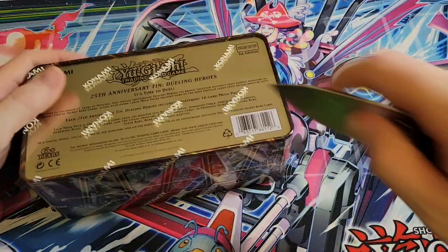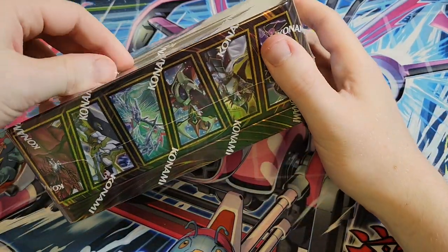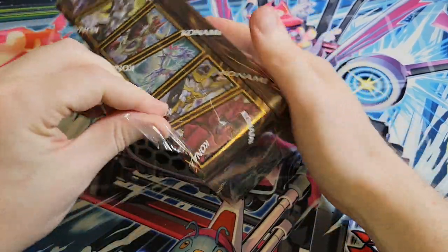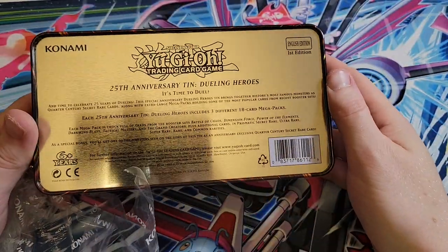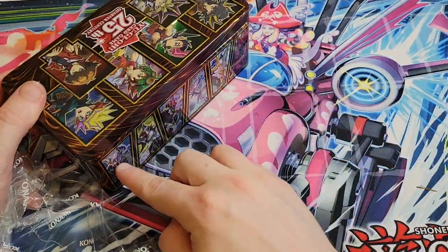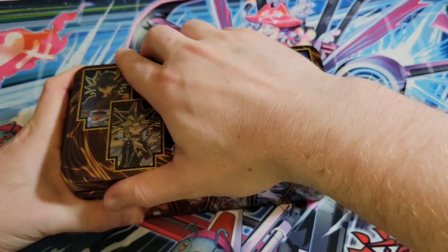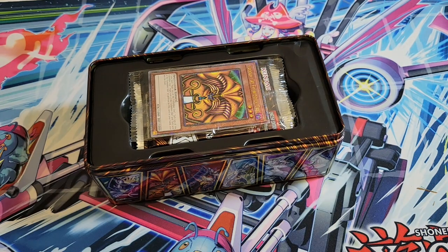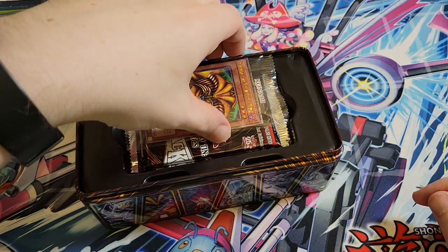Last ten. Exodia, Dark Magician - we've got to get one of the two. We didn't even get an Elemental Hero either. Pretty sure there's 16 promos. I think there's 16 promos, and we've gotten ten. Yes! Let's go - last pack magic, last ten magic. Thank God - we got the Exodia! That's all we asked.